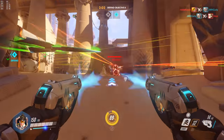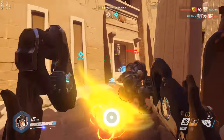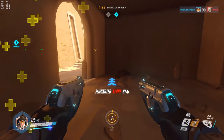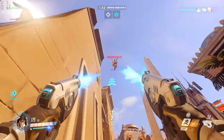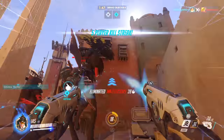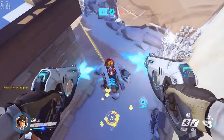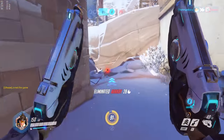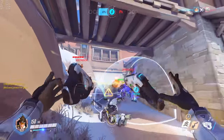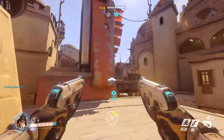At about 120 hit points you're suddenly in danger of being killed in one or two shots, likely faster than you can react. As you get better with Tracer you can start playing around with holding onto the recall, but in general you're going to want to use it the moment you take a hit. Saving it and getting exploded is infinitely worse than using it when you might have been able to survive, especially when learning how to play her. It's one of those things you can play with as you get more experience.